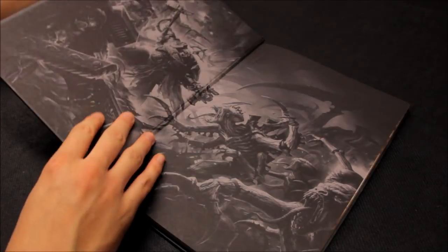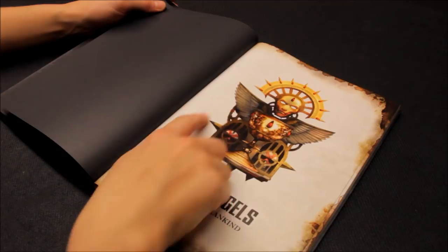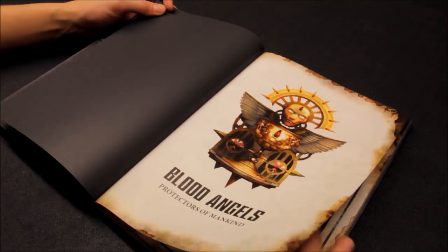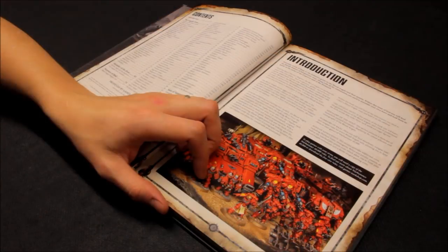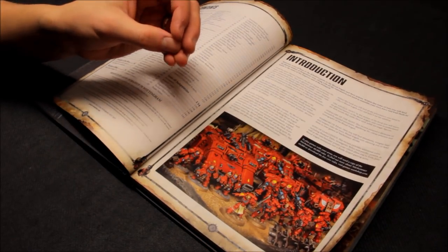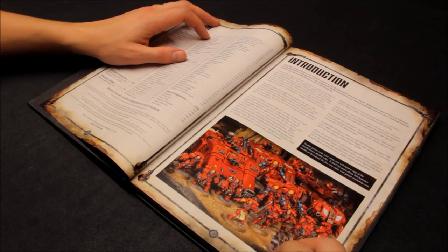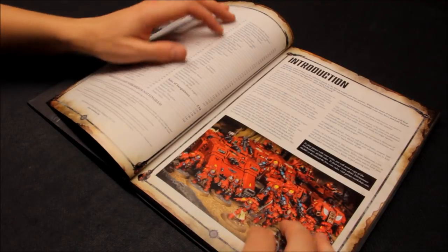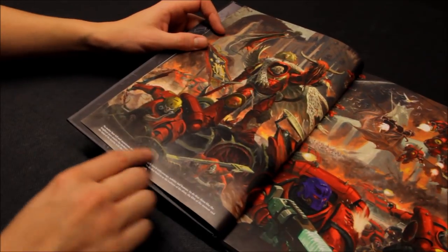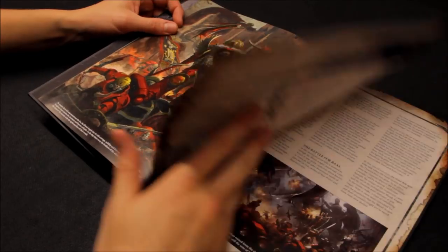The codex is beautifully produced with nice artwork. It gives you a color palette to work with for Blood Angels. We're hoping the stratagems and improvements have helped lift them, because they've been struggling and expensive. The artwork also features Primaris marines — the Reivers painted up for Blood Angels look really cool.